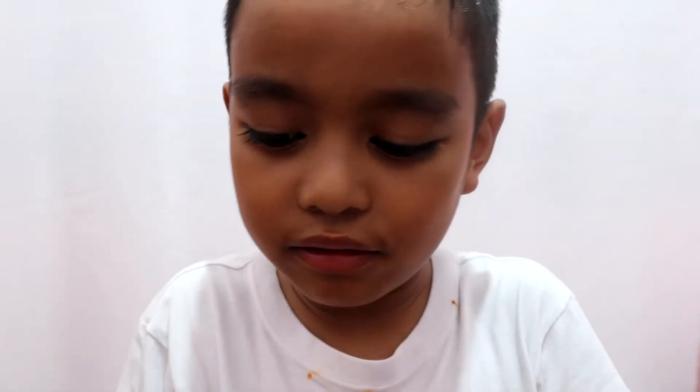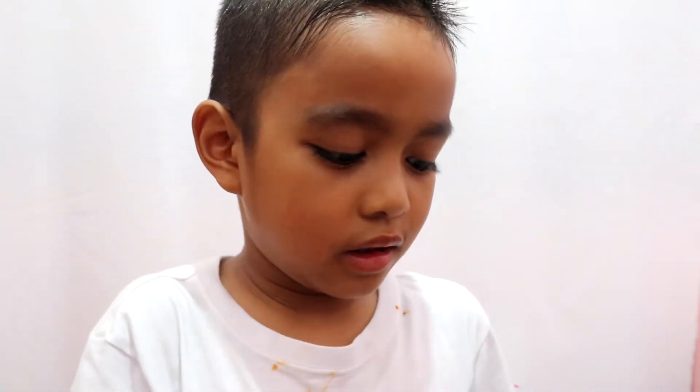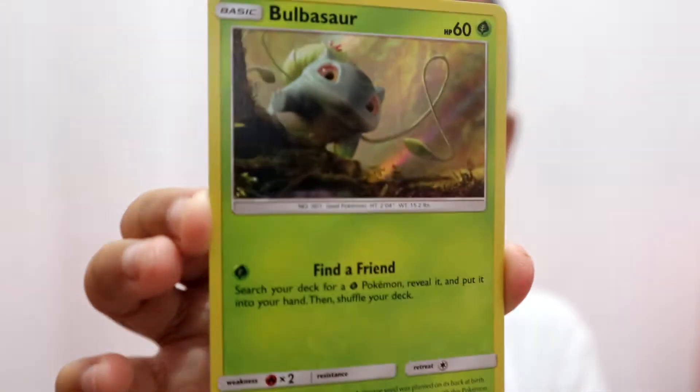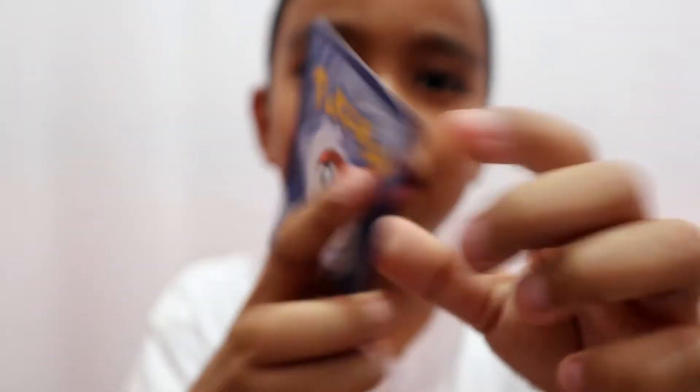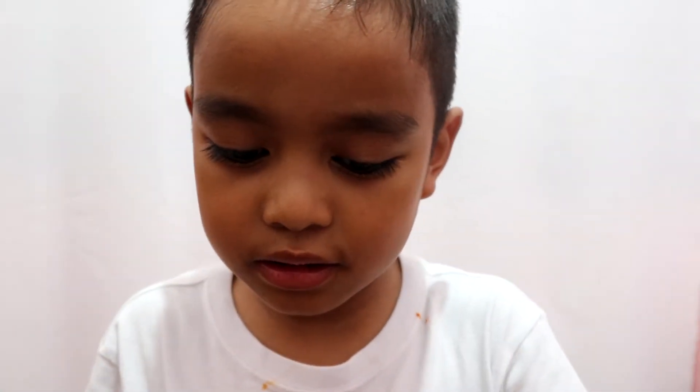Now let's open this Detective Pikachu booster pack. Inside these cards are four cards — another cool card. We got Bulbasaur, we got Bulbasaur, we got Bulbasaur, and Jigglypuff, then Charmander, then Ditto. Look at that! Now let's open the second one.